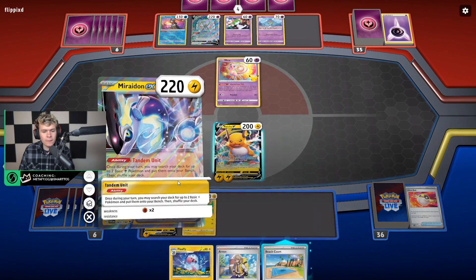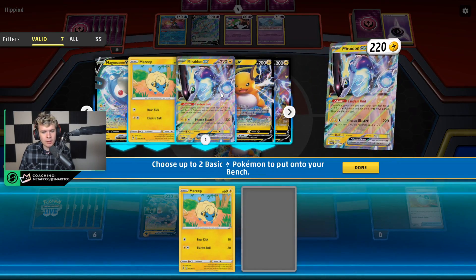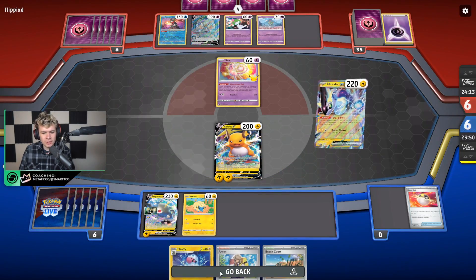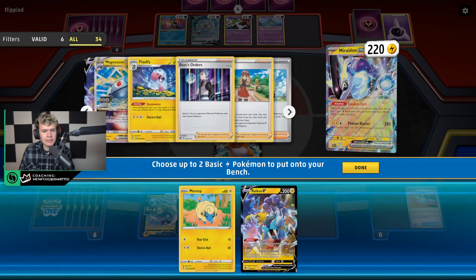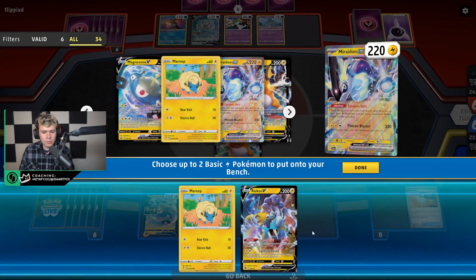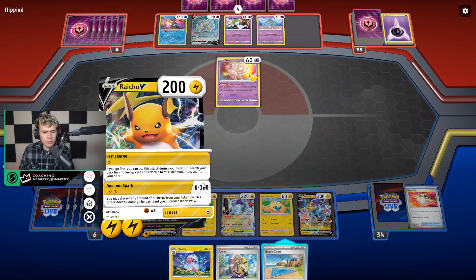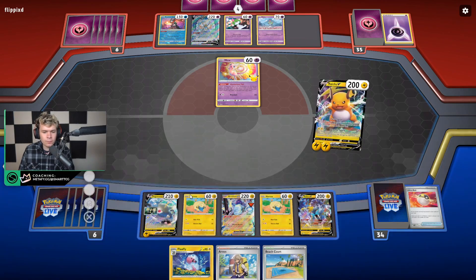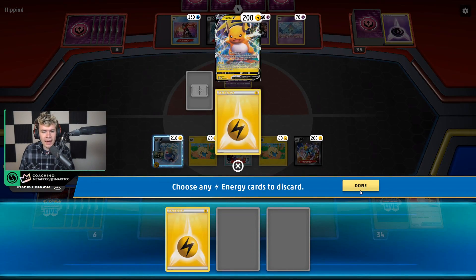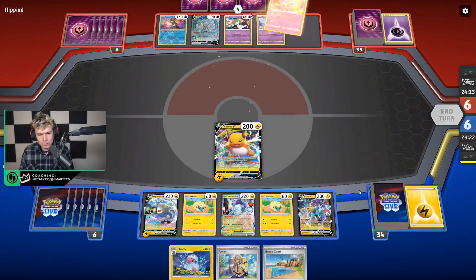Let's bench down Miraidon and use Tandem Unit — get ourselves another Miraidon, and I guess we can get ourselves a Raichu. That's a great attacker to rush them early and take quick, easy prizes, which will definitely be important in these early stages. We'll put both of these down. Getting the second Mareep down is also important. We can use Dynamic Spark — able to do up to 180 here — but obviously we don't want to do 180. We'll get rid of one off the active and take the KO doing 60 damage. Plenty.